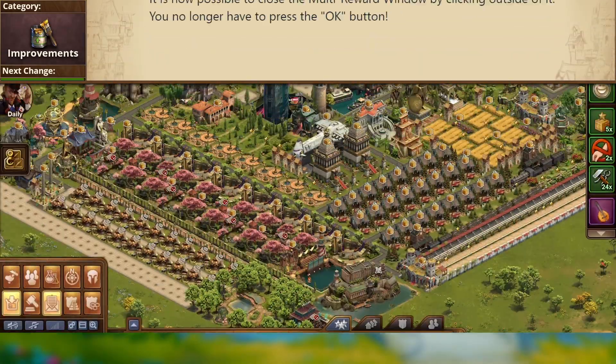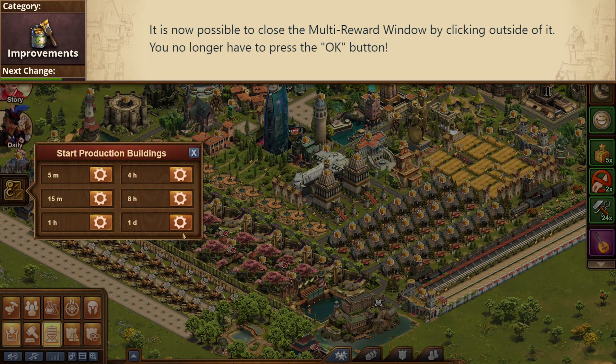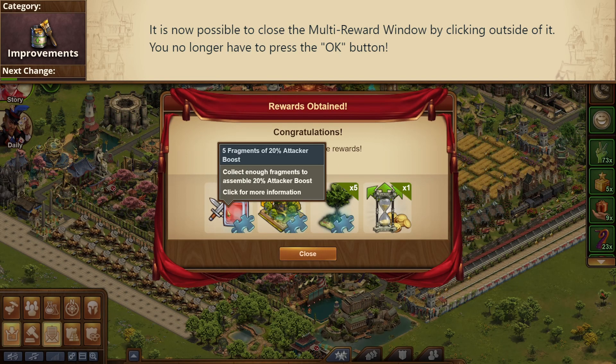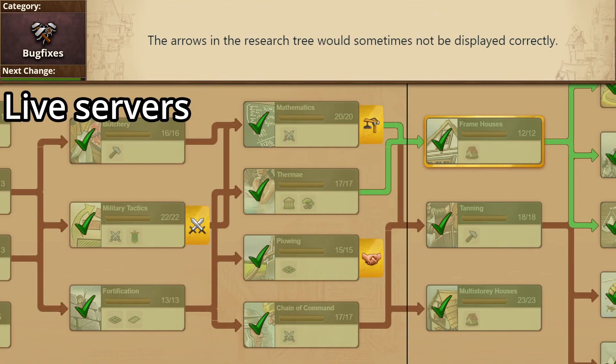We've got an improvement. You know the multi-reward window with all the fragments and various rewards when you collect your city that pops up? You can now get out of the window by tapping or clicking off the window, like most of the other windows in the game, instead of clicking the tiny little OK button.